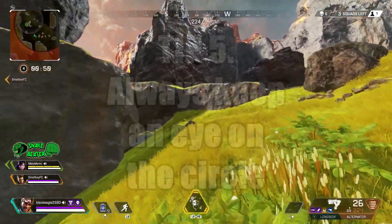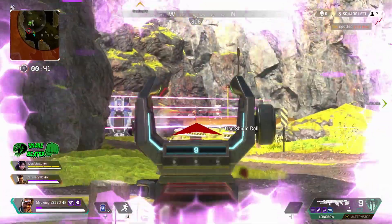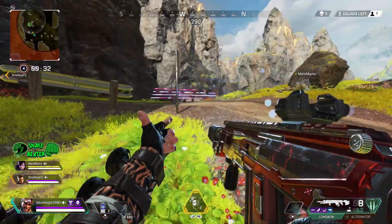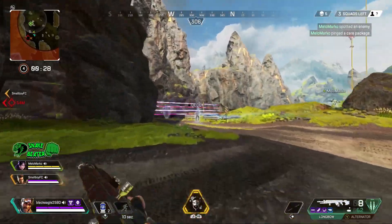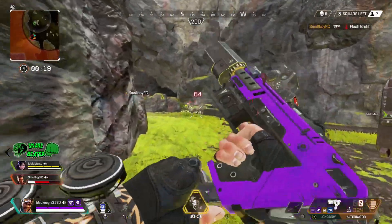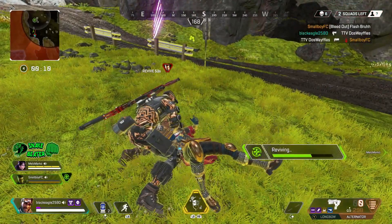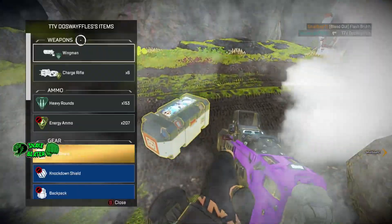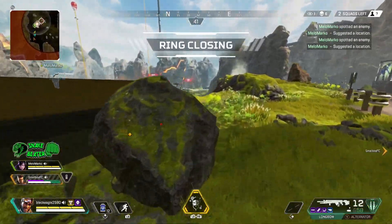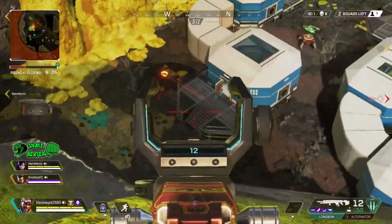Tip number 5: always keep an eye on the circle. World's Edge is a bigger map, so you've got a lot more area to cover. I often find I land top left and the circle ends up bottom right, so I've got a lot of distance to travel. You need to think about how far you have to go and which is the safest route to the next circle. There are a lot of entrances between mountains and tunnels — you do not want to get caught in a tunnel because you'll get sandwiched from the front with a team coming from the back.